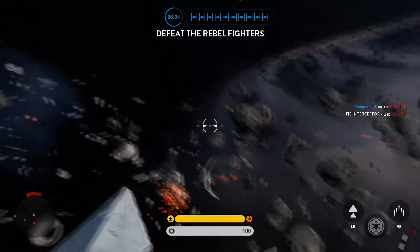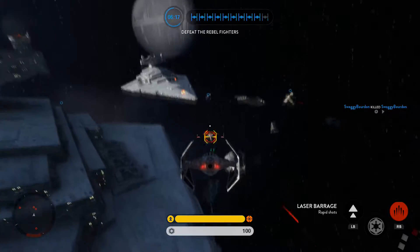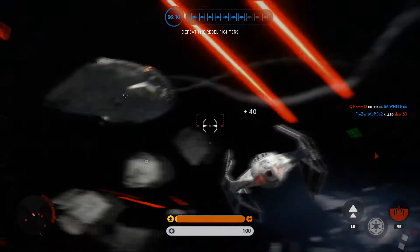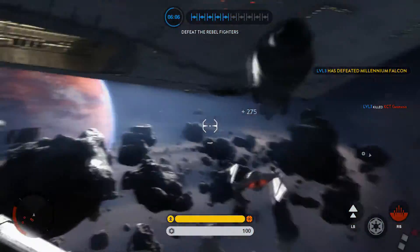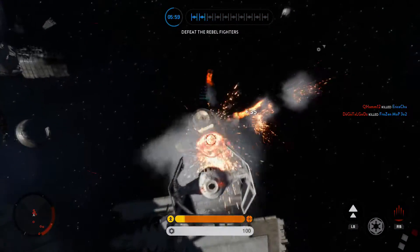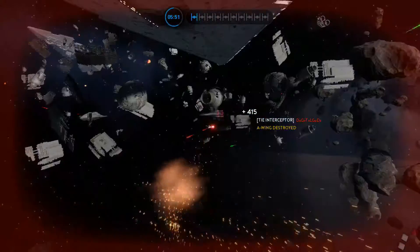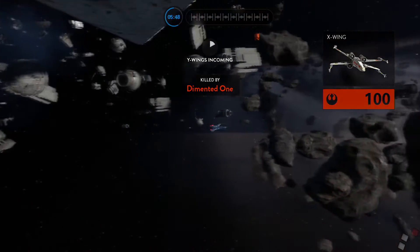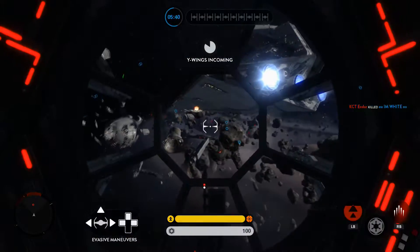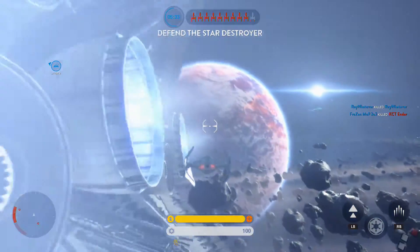Rebel Cruiser destroyed. It won't be long now. Enemy missile launched — watch out. Our Star Destroyer is vulnerable. The Rebels have destroyed its shield generators. Protect it.